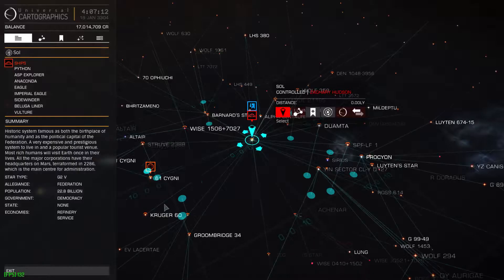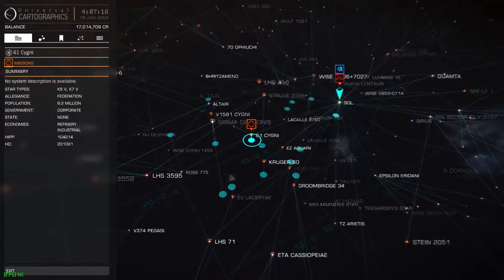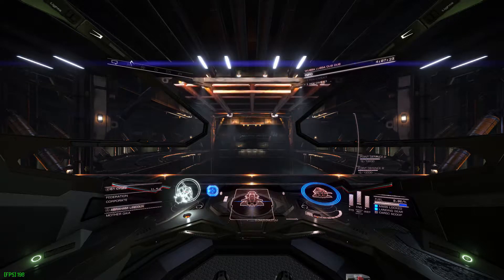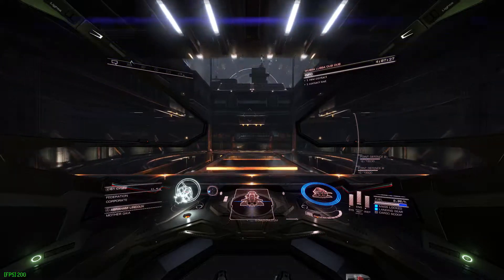Greetings, Cadets! Today we are going to cover the type of assassination missions where your targets may be harder to find. First, you set your destination as usual, then you fly to said system. As you can see yet again, we are using the mighty Federal Gunship of the mighty Federation.